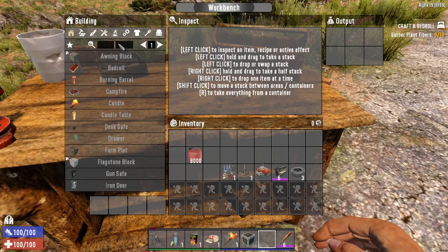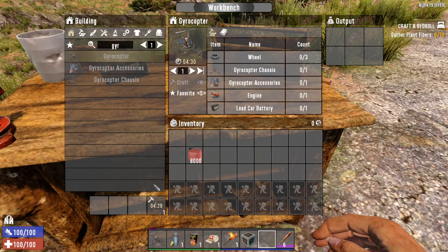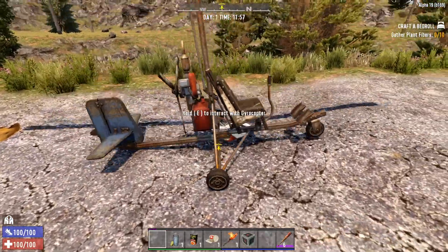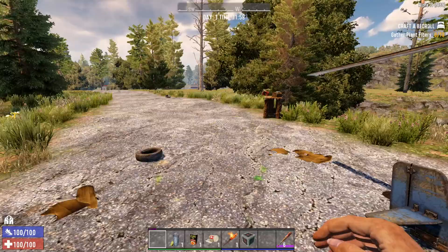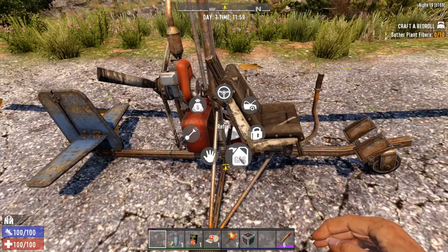Once you've got all the schematics, the accessories, and the chassis, you can make your gyrocopter in the workbench. It takes 4 minutes and 30 seconds. Luckily I already have one freshly made, so let's put it down and get going.